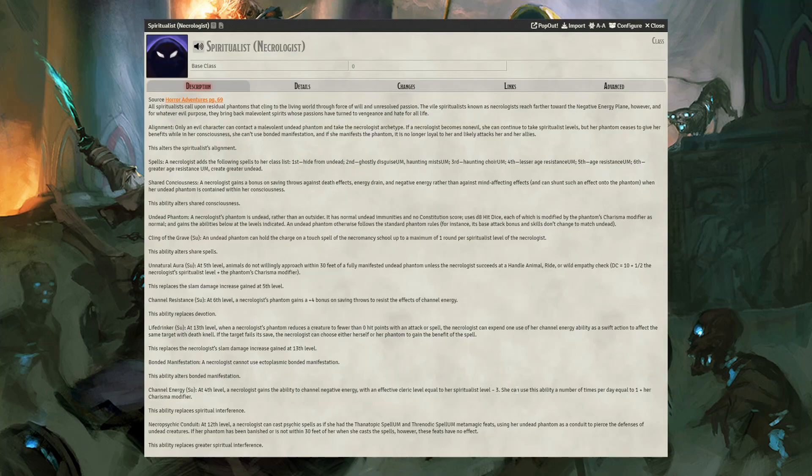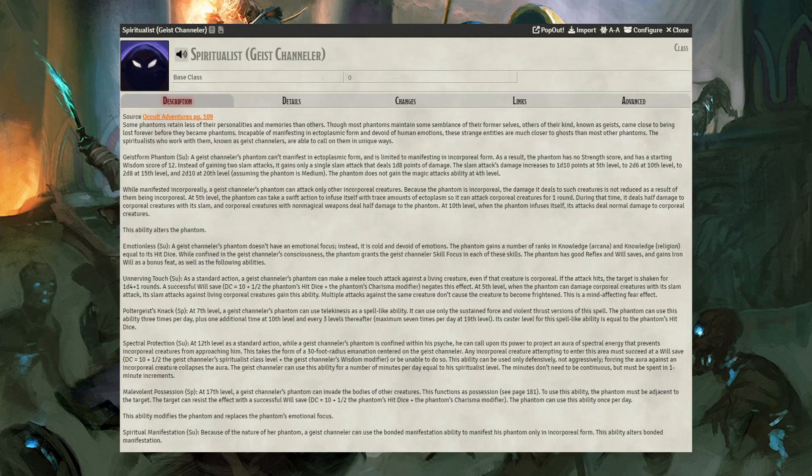The Necrologist Spiritualist gets an undead Phantom instead of an Outsider, along with undead creation spells. They can channel energy to command undead as a Cleric, but at three levels lower than your current level. The Geist Channeler Spiritualist is another more incorporeal option — its manifestations are limited to incorporeal forms, gets telekinesis through poltergeist attacks, can shield itself from threatening incorporeal creatures, and can even possess the bodies of others. It's got some really good thematic things going for it.